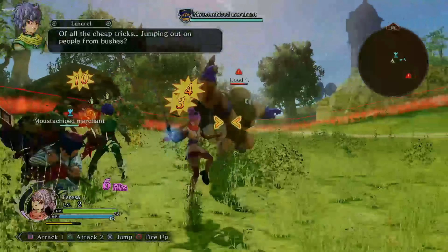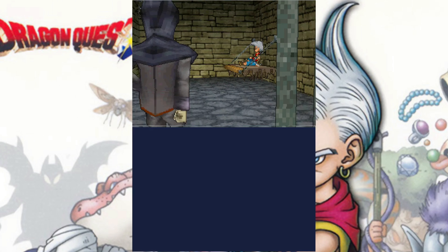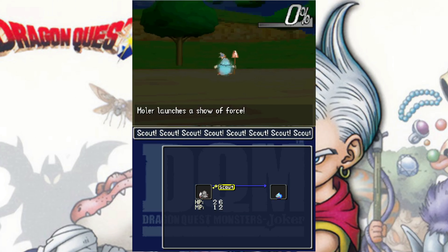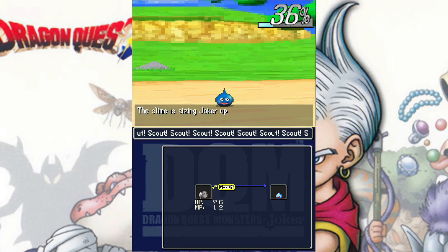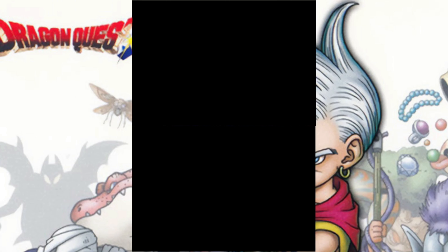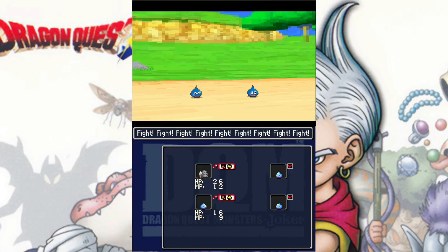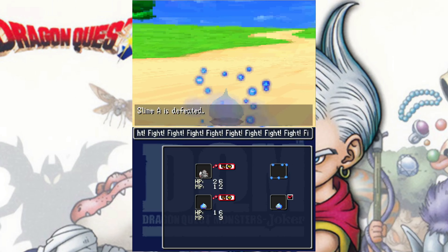And to end it all off, we have the Dragon Quest Monsters games. We'll start with the DS one I have — Joker. This was a really fun game — your Pokemon-type RPG. In this one you're arrested and kind of forced into doing a monster contest, which is what your character wants anyway, so it's win-win. It's a really solid game where instead of capturing Pokémon, you're capturing Dragon Quest Monsters to fight with you. You can tell them to fight individually or give them orders, and yeah, I really enjoyed this game on the DS.